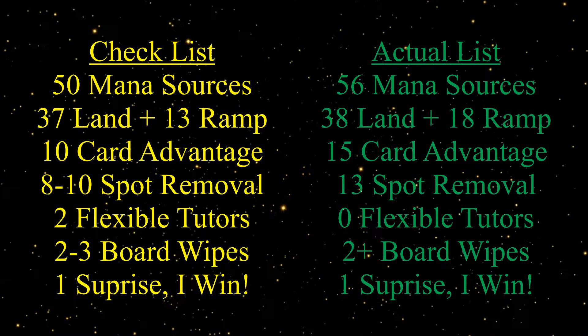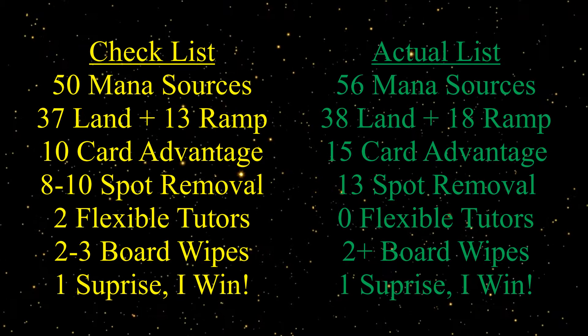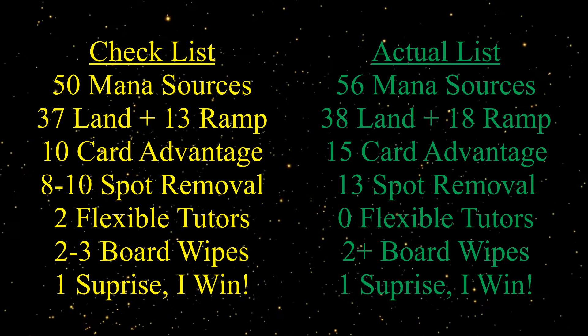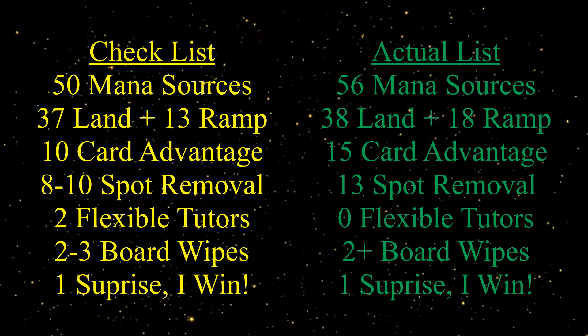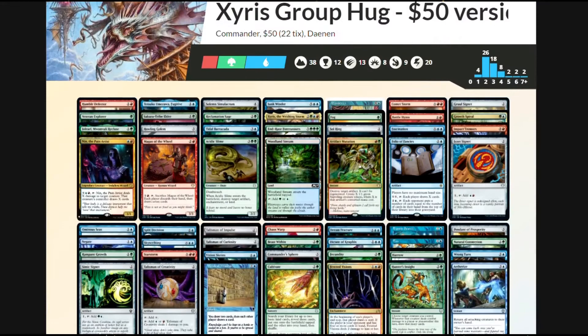So let's compare our actual list to our checklist. 50 mana sources split between lands and ramp: we have 56 — 38 lands and 18 pieces of ramp. A little heavy, but as I said earlier, we have some mana intensive cards. 10 pieces of card advantage: 15 counting our Commander and Nin, but most of them are group hug effects. 8 to 10 spot removal: 13, including our 3 counterspells. 2 flexible tutors: 0 — again, we're on a budget, so it's hard to add tutors. 2 to 3 board wipes: 2, plus Comet Storm with enough mana. And 1 surprise I-win card, and Enrage's Forerunners serves this up nicely. So the deck works out, and $50 is a nice entry budget for most Magic players.